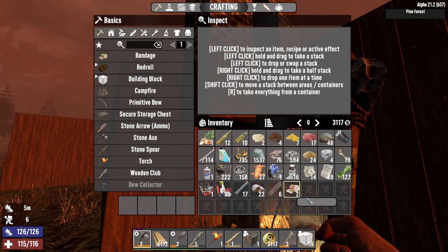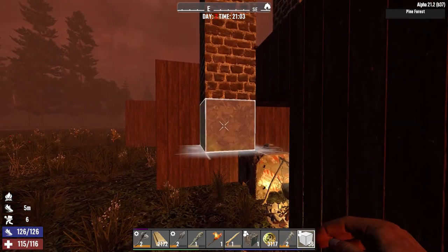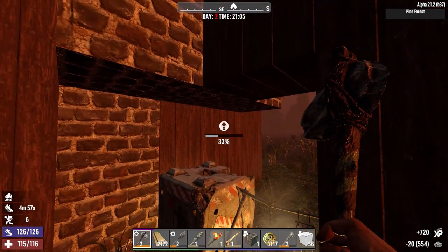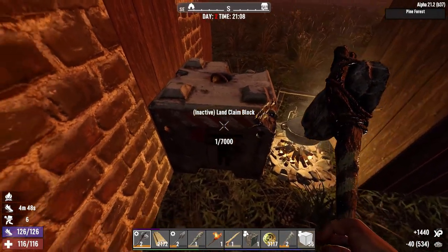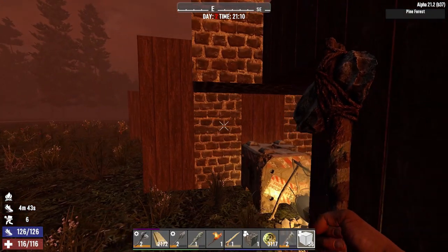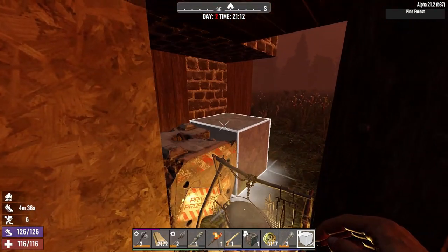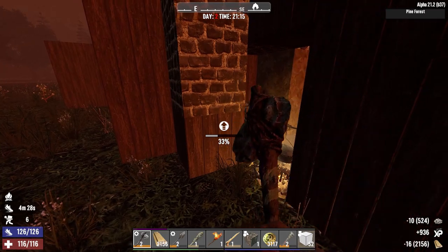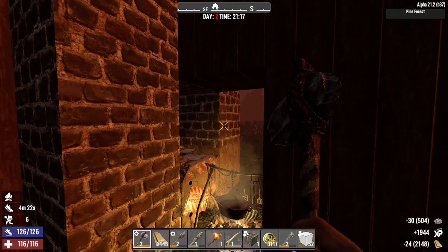It should be an interesting escapade considering I now have quite a bit more cobblestone to work with. I crafted about 600 total — that means the base is going to be nice and chunky for a while at least, until we feel it's necessary to upgrade to the next tier — good old concrete, which shouldn't be necessary for a while. My land claim block is broken and inactive apparently — I don't know how that happened.